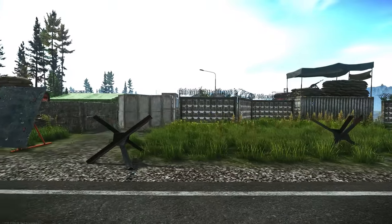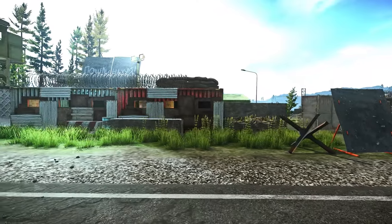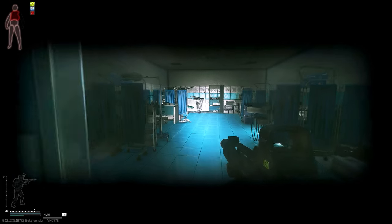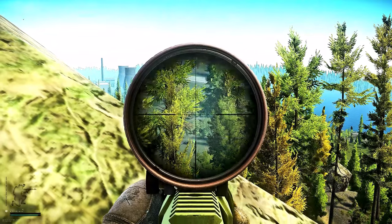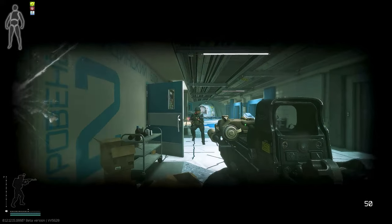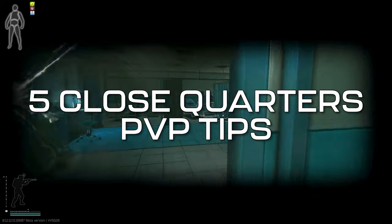In Escape from Tarkov, players often have a preference of either PvPing close range or long range. Usually, newer players fear close range fighting, as those fights typically start and end much more quickly. But this doesn't necessarily mean long range fights are easier by any means. Personally, I'm not great in long range fights, as I don't have the patience to time my shots properly. I'm much more confident in close range fights, as the majority of my PvP habits cater to situations where the enemy is relatively close to me. So today, I'm going to be sharing with you 5 of my most important close range PvP tips for Tarkov.